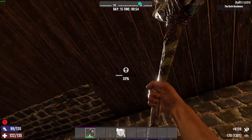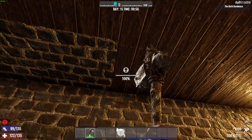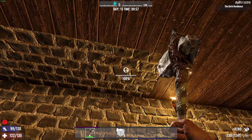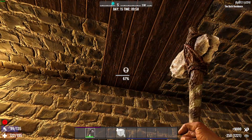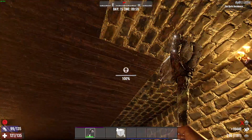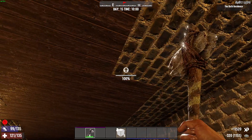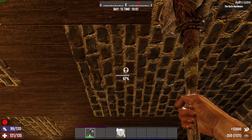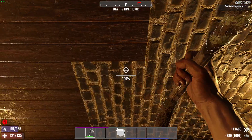I probably could upgrade the block durability to make them even stronger, but I don't want to do it like that. If they break from the zombies, I'd rather it be natural. I want to eventually turn all of this into concrete. I'm also gaining some serious XP. I should probably put some kind of support beam in, if I'm honest.